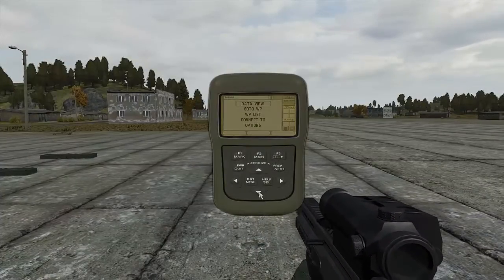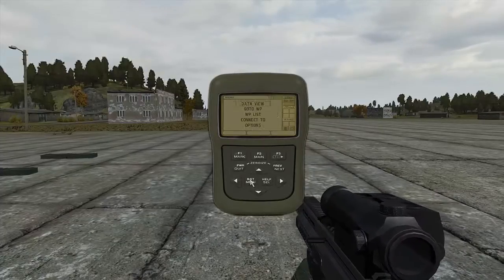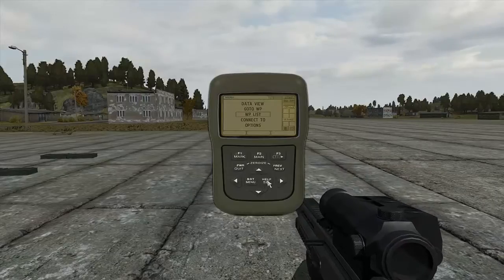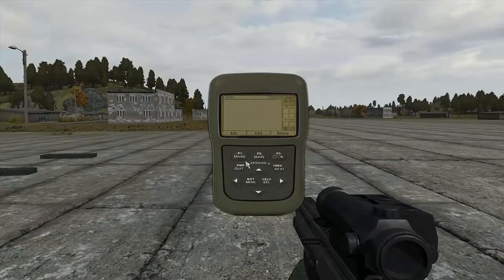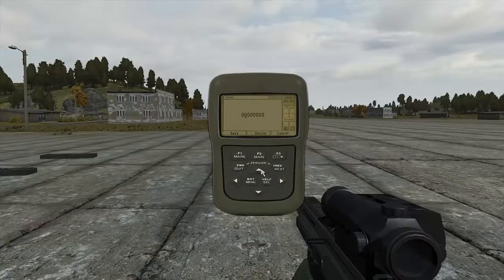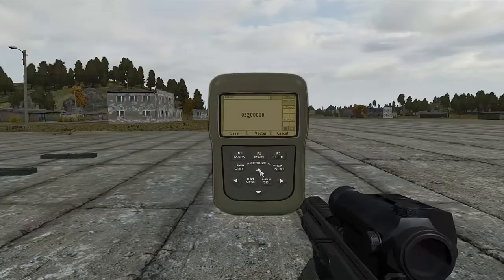Next, we have Waypoint Mode. As we currently don't have any waypoints stored, we'll have to enter some — that's where Waypoint List comes in. Using the top three keys, add, edit, or delete waypoints. Using the arrow keys, enter the grid location and press save.